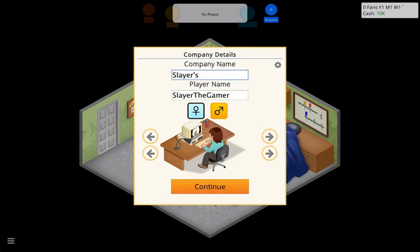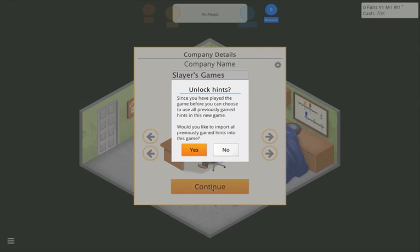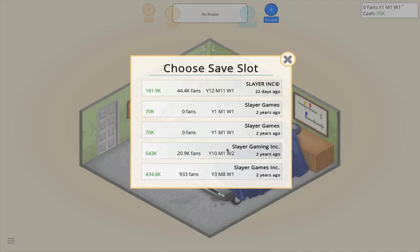Now let's customize our character. We're going to be male, and we'll use this hairstyle — the mullet, I think it is. Then we're going to wear this green shirt. Green is my favorite color, and it's also part of the logo for our channel, so that's definitely looking like us.